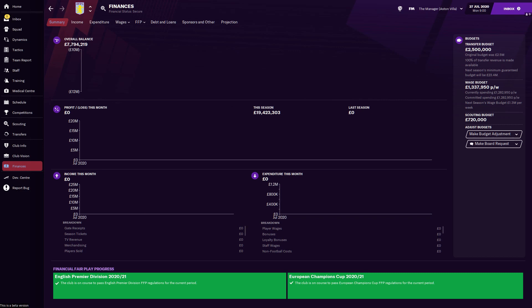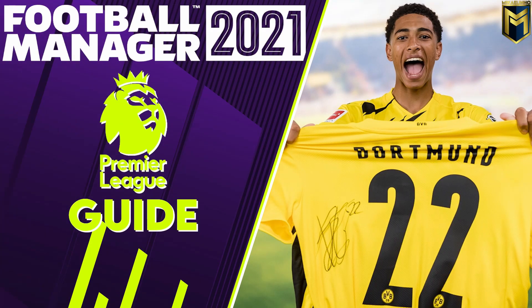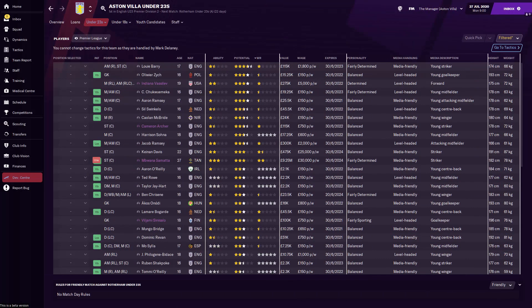Before we delve into the transfer market, let's see if we can use the academy to find a few more or less hidden gems. This overview of the players aged 21 or younger isn't great — my first impression is that this is a bit of a sorry sight. Not a single five-star potential wonderkid, which means you probably have to accept that you won't have many players breaking into the first team squad during the next few years. But let's look at the guys who are closest.